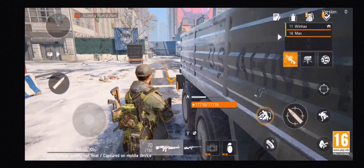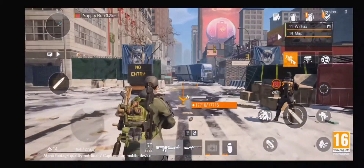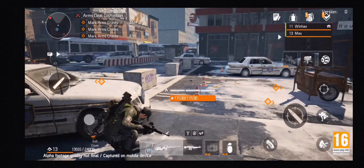Our route is now highlighted and we are free to roam around, explore, or head straight to our destination. After a short walk around the block, we engage with the selected side activity and encounter our first enemies.